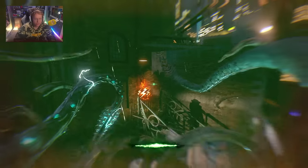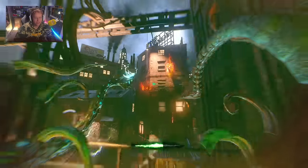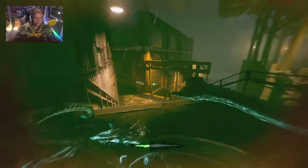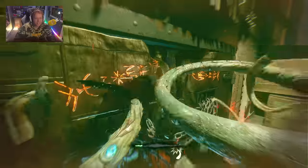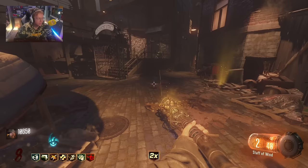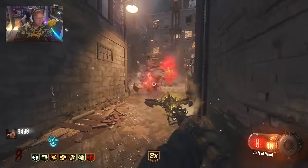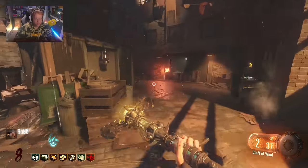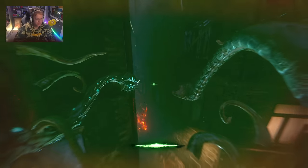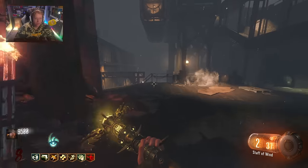I love that effect where he puts away the staff and then becomes a beast. This mod is really making me wish that we had a Great War map with 1.0 staffs - you could have even kept so much of the original map based off Shadows of Evil. It could have been a Shadows of Evil x Origins type of map, that would have been so crazy and so much fun. We got the Staff of Wind - I did get all the parts to upgrade. Let's hit beast mode.